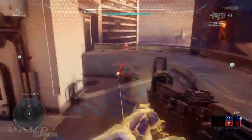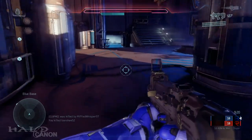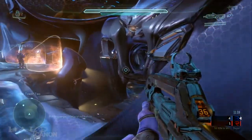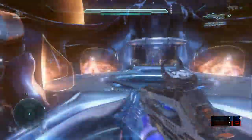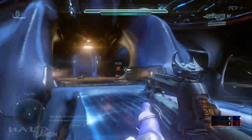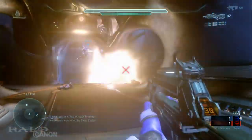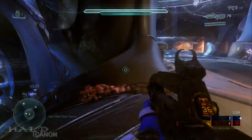Now let's talk map design. So far, two symmetrical maps have been revealed and they play extremely well. I'll focus on Truth, the midship remake, for the sake of comparison to past Halo games. This map does seem slightly bigger to accommodate the enhanced movement abilities, but not so much that it interferes with competitive play. The new designs are obviously built around the new movement abilities in general, making gameplay and movement incredibly fluid.